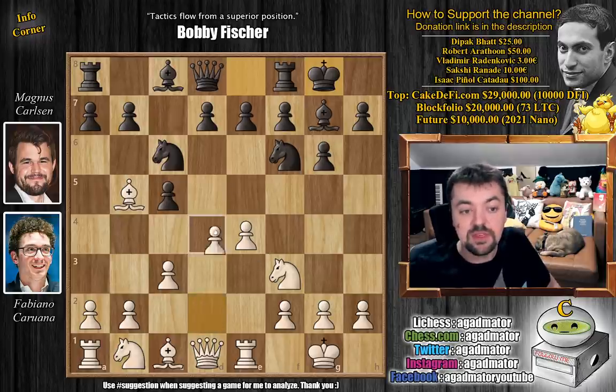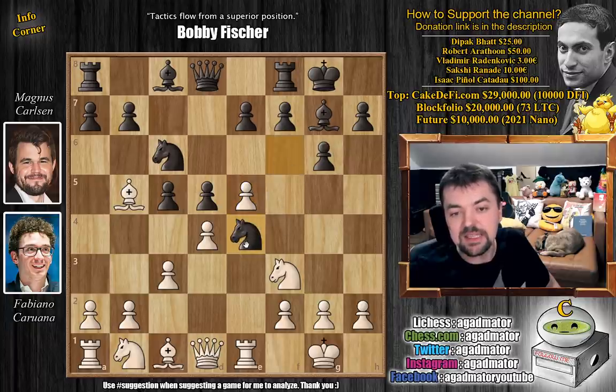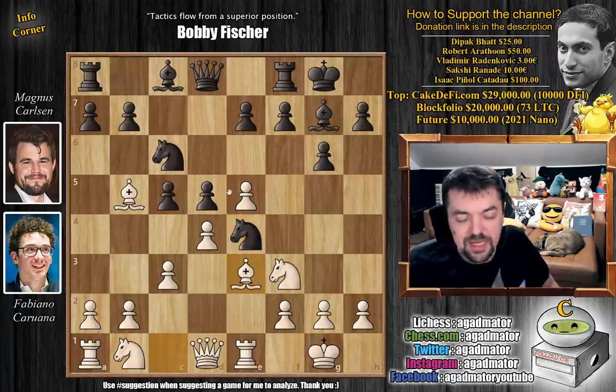After castles, we have d4 by Fabi striking in the center right away, and now d5. We have e5 and knight to e4. You could capture on c6 — that's the most common move — but Fabi goes for bishop to e3. Obviously he prepared something very special for Magnus here.